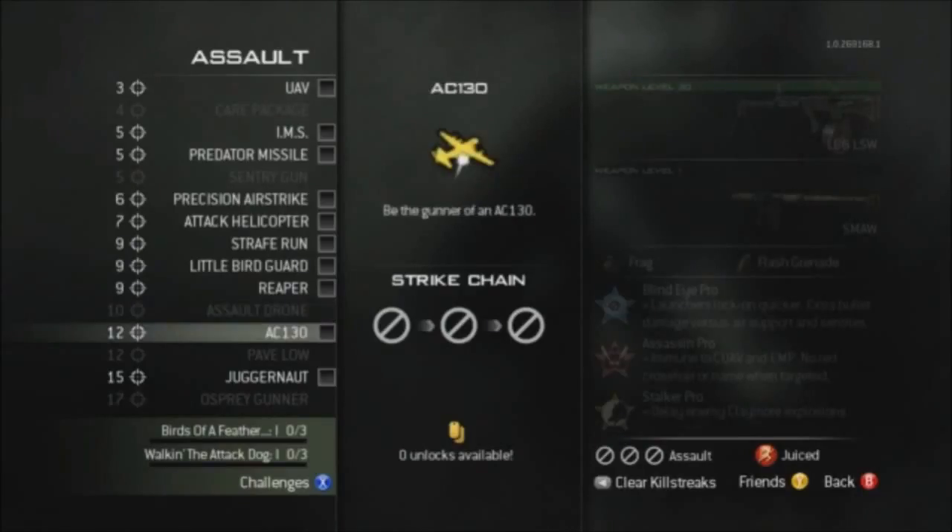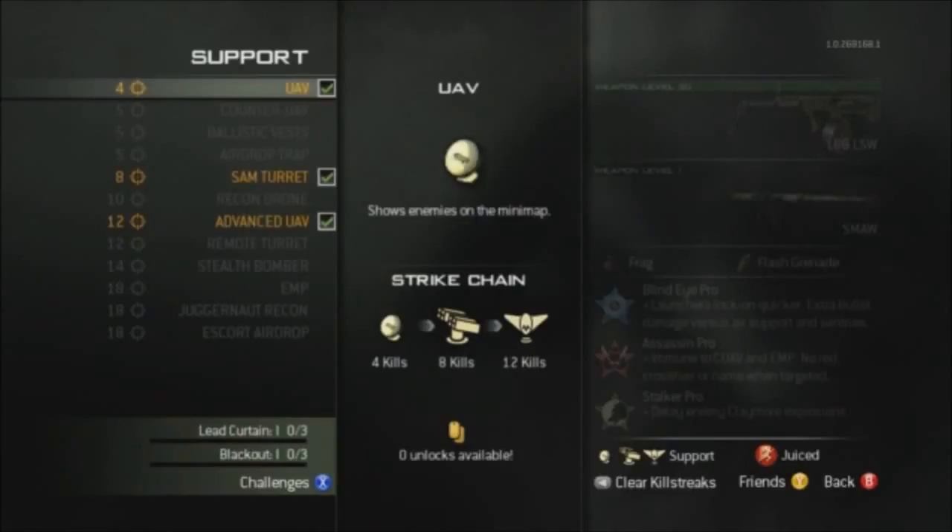Now for the support tier killstreaks: at four kills we have the UAV, at five kills we have the counter UAV, and also at five kills we have the ballistic vests — a drop that gives a juggernaut perk for the whole team, but it's not a juggernaut suit. At five kills we also have the airdrop trap, which drops a hacked care package.